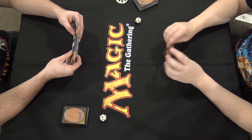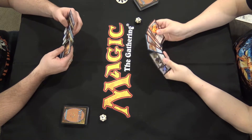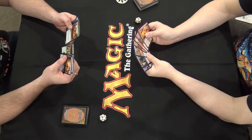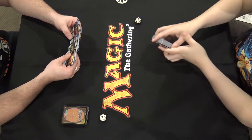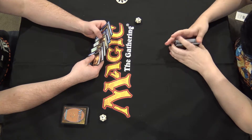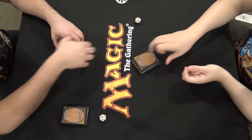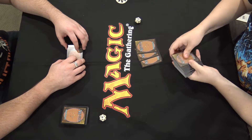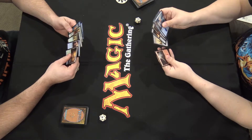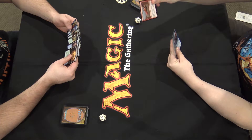Let's see what we've got — this has no lands. I'm going to pretend to think about this for a second. I'm going to keep this. We have a little bit of early interaction and then we have some nice bombs. Six cards. This is a good keep, so I'll scry one. I'll leave that guy on top.